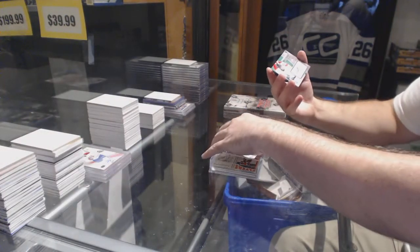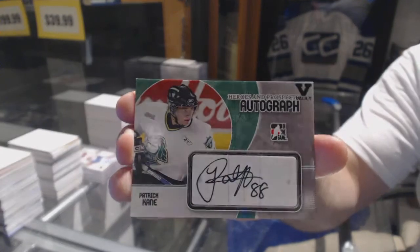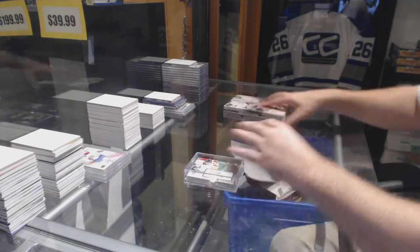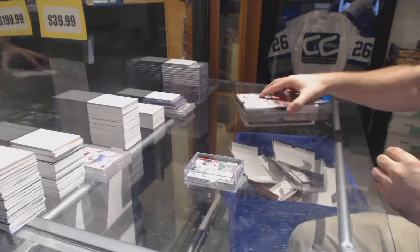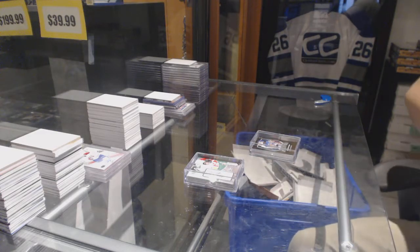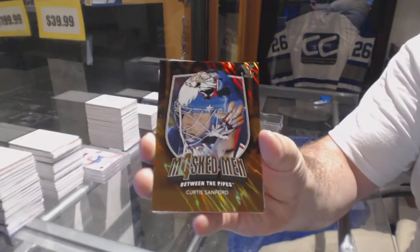And we've got an autographed heroes and prospects Patrick Kane. Heroes and prospects — wow, box one was ridiculous! Let's see how box two goes. Box two: we've got a mask man of Curtis Sanford.